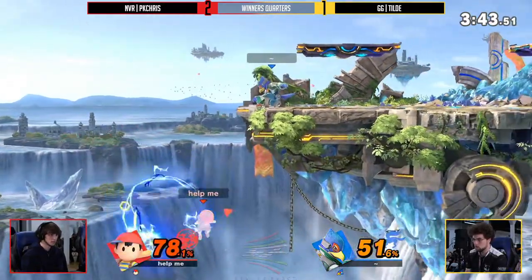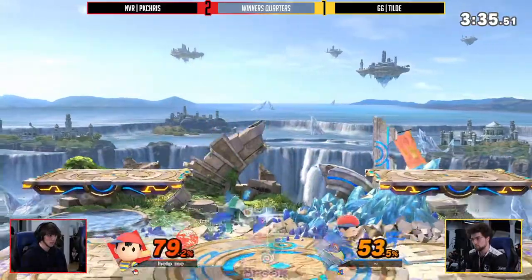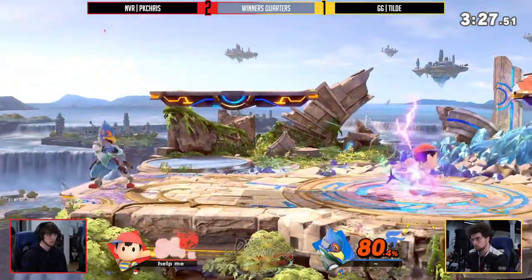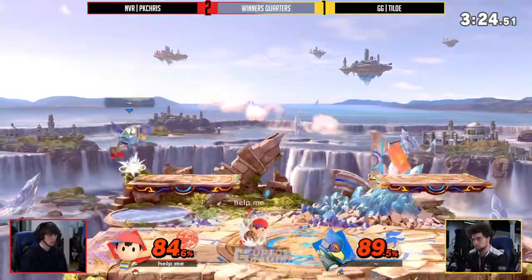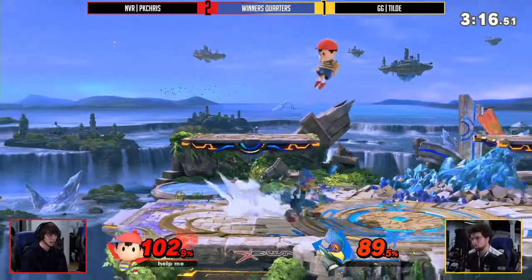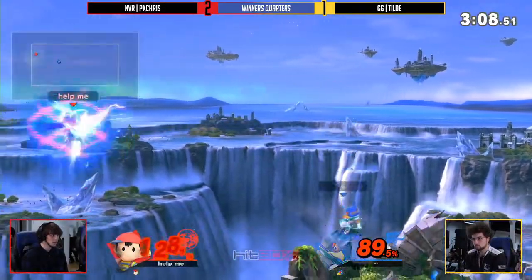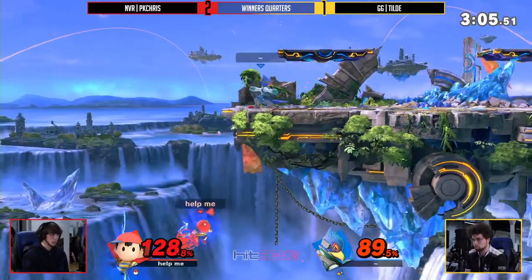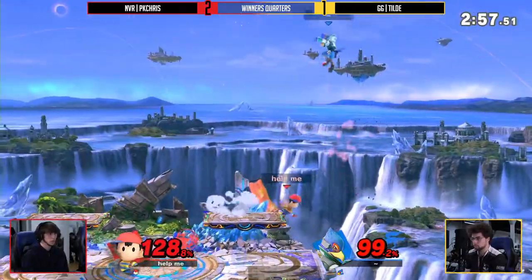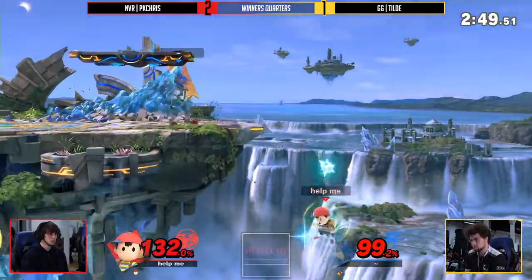In that situation he could have just sent his thunder anywhere and then made sure he teched when he got hit by the up B. We're seeing a little ledge trap situation — so even right now, 0.5% separated. He's forced to up B right here. Going for those down tilt two-frames — he's only gotten them once so far this game, but when Ness is rocketing towards you, you want to play it safe and just stay on stage. This is dead even right now — the first time it's felt dead even in so long. The up tilt follow-up right now would be absolutely devastating for PK Chris.